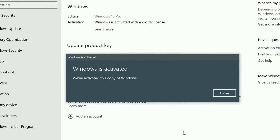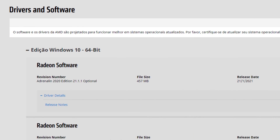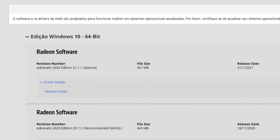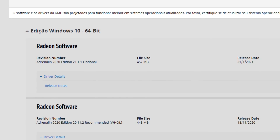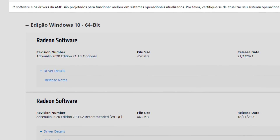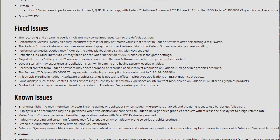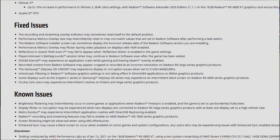Back to the topic: the 21.1.1 drivers are the first driver released in 2021, right after the 20.12.1, so we only had one driver release in December. This one arrived almost at the end of January. The driver is Hitman 3 ready and brings up to 10% uplift in performance using the RX 6800 XT at 4K. I don't have Hitman 3 or the RX 6800 XT to test this personally, but I assume the performance gains are there, similar to what we saw with Cyberpunk.